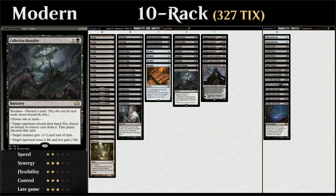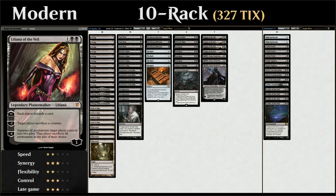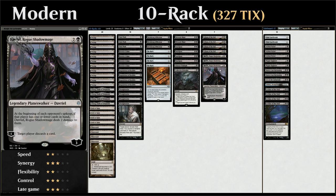We also have one copy of Collective Brutality as a pretty versatile removal and discard spell. At 3 mana we get to our Planeswalkers where we have the full playset of Liliana of the Veil, which can force the opponent to discard a card every turn and can also double up as removal making the opponent sacrifice a creature. And then our 3 copies of Davriel, Rogue Shadowmage, which is our additional win condition — at the beginning of each opponent's upkeep if that player has one or fewer cards in hand, Davriel deals 2 damage to them, and the minus one forces the opponent to discard a card.